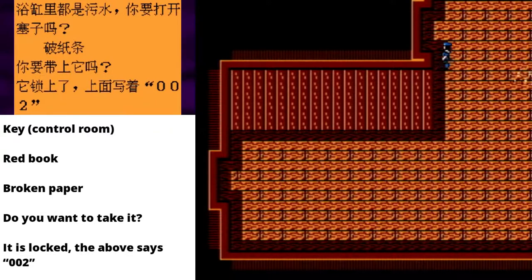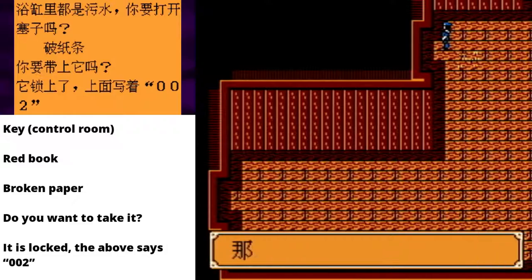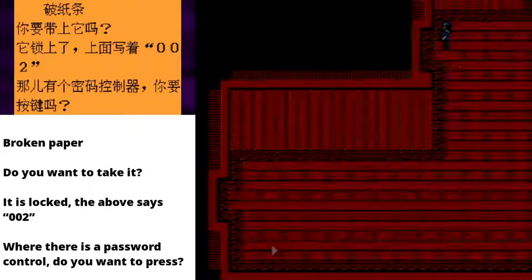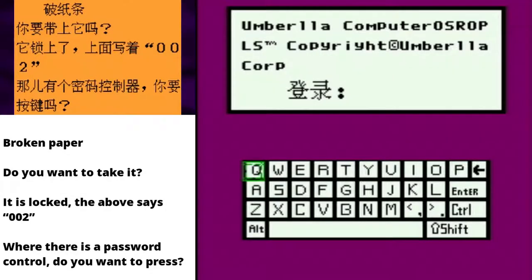Let's actually check some of these other — oh no, not the keynats! Not the keynats! Where there is a password control, do you want to press? Absolutely. Oh no, not this again! I think the password is keynats! There we go. Oh, how could the password not be keynats?